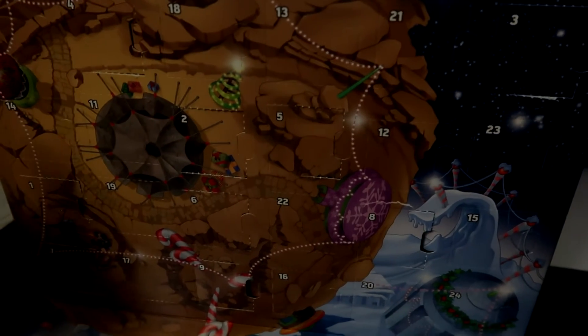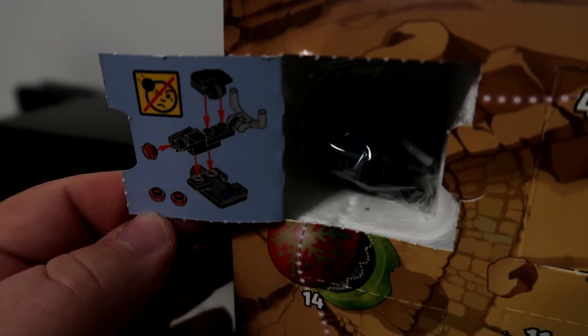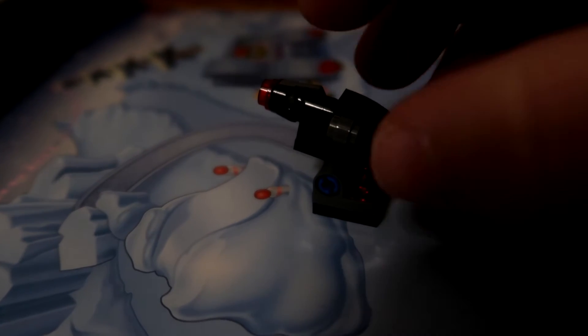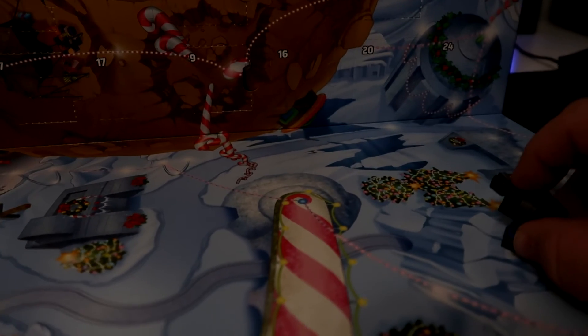Speaking of Legos — Day 10, there it is. This one looks like a mounted gun of some kind, definitely like an anti-aircraft gun turret type of thing. Not really any specific thing about it, kind of just miscellaneous, but it's actually really cool because it actually works. Because of the compression of how the piece is placed in the cannon, it has some pretty good power to it.